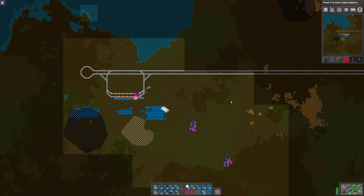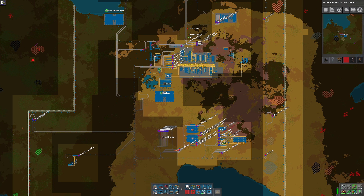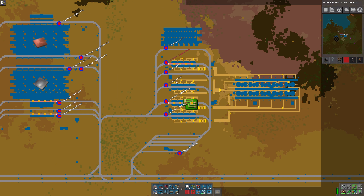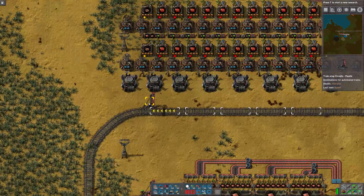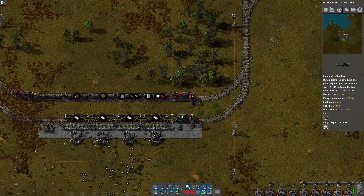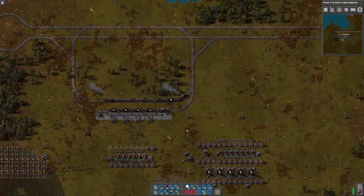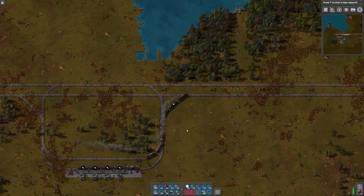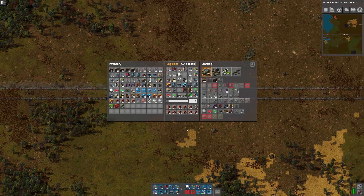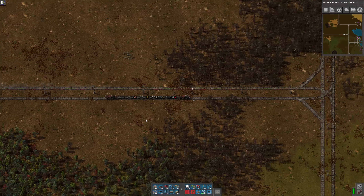To be honest, I don't recall if I've actually completely set up the unload station for plastic. So that's what we're gonna do next — go back, get some beacons to finish that, and then go over and set up the unloading of the plastic into the circuit area.